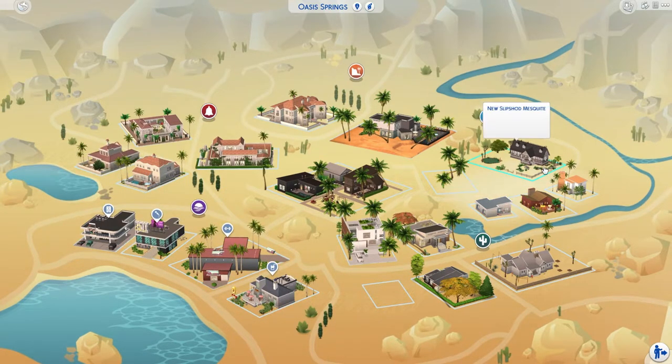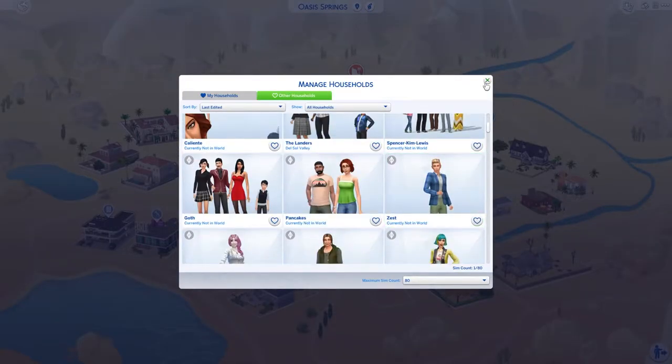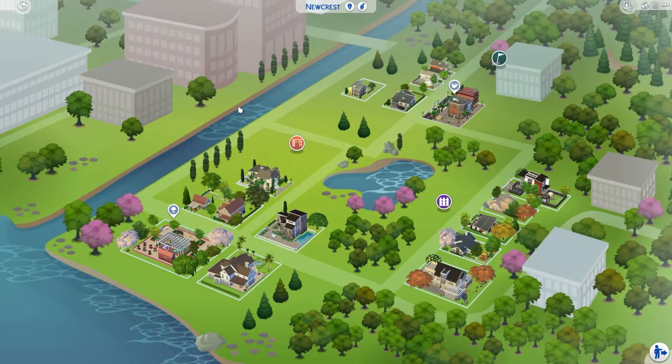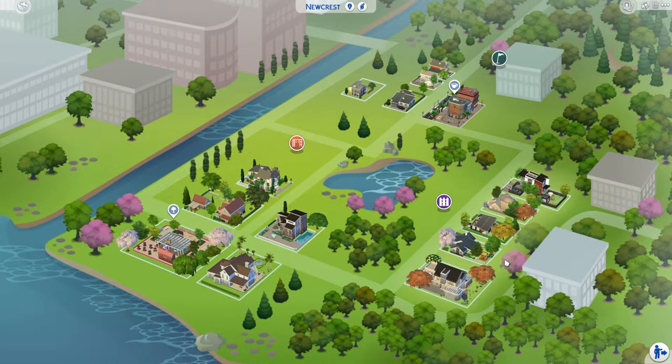Then we have Osc Springs, which has a renovated public lot. There is a completely different type of Slipshod Mesquite where — I can't even remember his name — Chet lived. And the new Crest is completely done. Some lots look emptier because they are lower-cost apartments or houses — they won't be covered with lots of trees and landscaping.